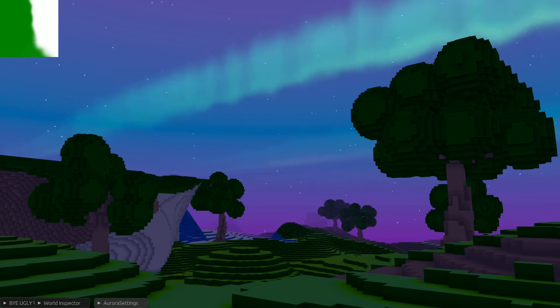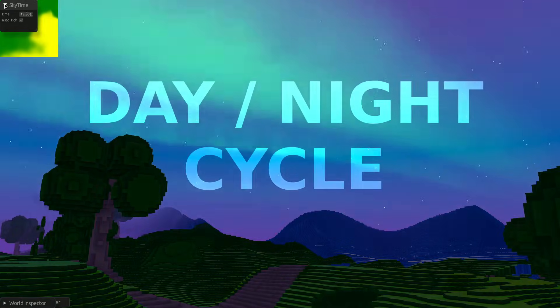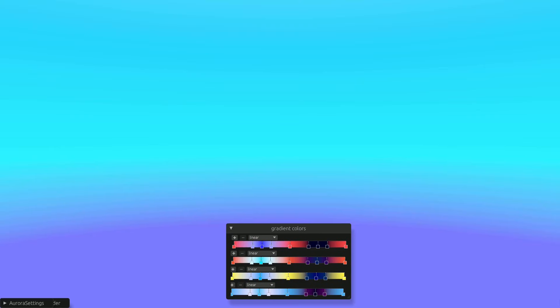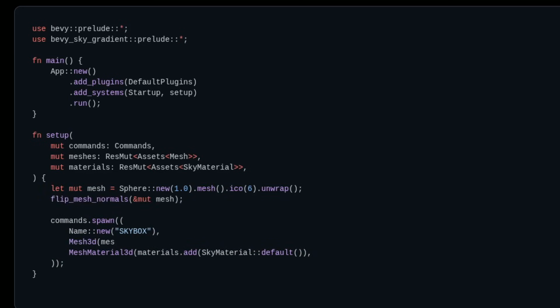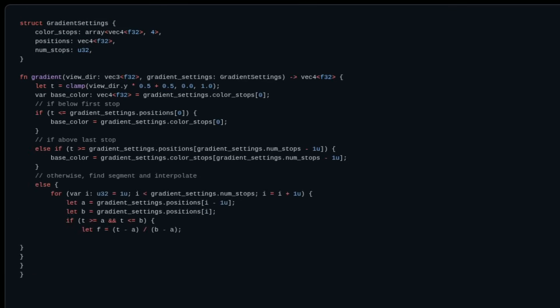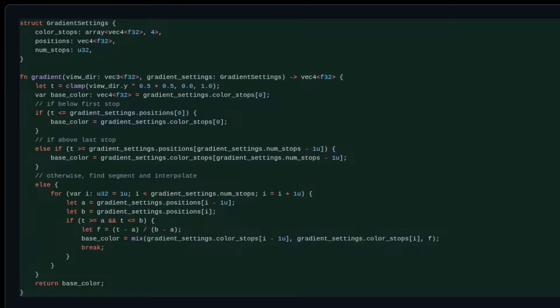It's a night and day difference. Literally — it has a day and night cycle now. I didn't plan for all of these features to exist. All I wanted was a simple gradient sky shader. So I made a new Rust library, spawned a spherical skybox mesh with the normals facing the camera, wrote a custom material, wrote some shader code — which I honestly used AI to help me out a bit — and it works. Everything I wanted was complete: a simple gradient sky. But I was unsatisfied with how quick this was to build, so I figured let's add some more features.